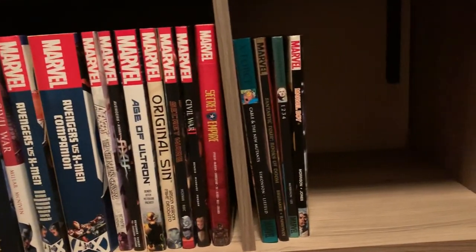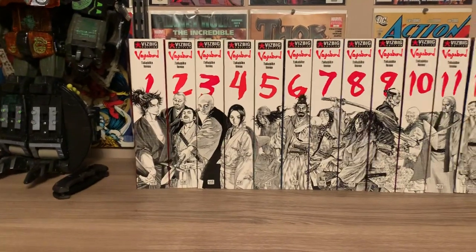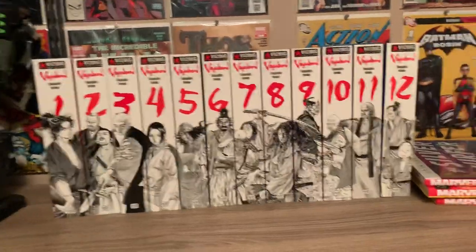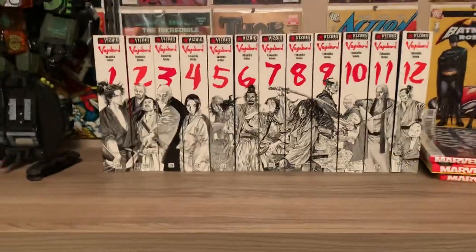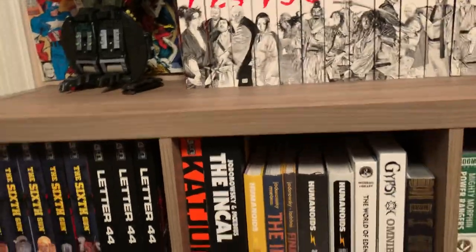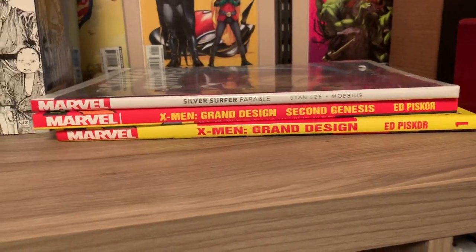And some standard size hardcovers. Now we're gonna go into the indie shelf. Starting out on top I just have my Vagabond volumes 1 through 12 Viz Big editions — couldn't fit them on my manga shelf so they're there for now until I get a bigger manga shelf. And then some oversized Marvel books that don't fit on the shelves.